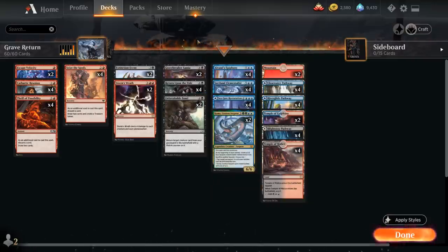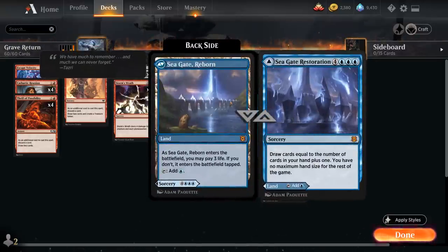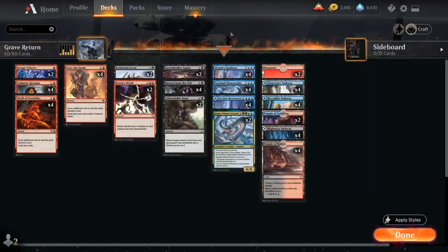The cards we're trying to cast for free with Elementalist's ability: Alrund's Epiphany is one of them — the 7 mana Mythic Rare Sorcery making two 1/1 bird tokens with flying and letting us take an extra turn. That's incredibly powerful when we have Elementalist in play. We also have 4 copies of Seagate Restoration, the 7 mana Mythic Rare land we can play untapped at the cost of 3 life, or cast as a sorcery to draw cards equal to the number of cards in hand plus 1 with no maximum hand size — especially nice if we can chain multiple copies together.